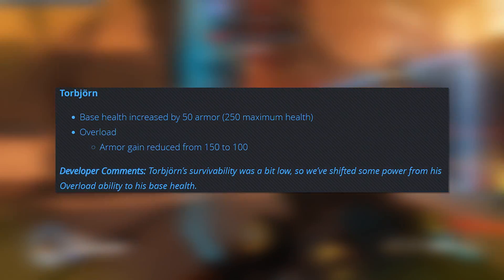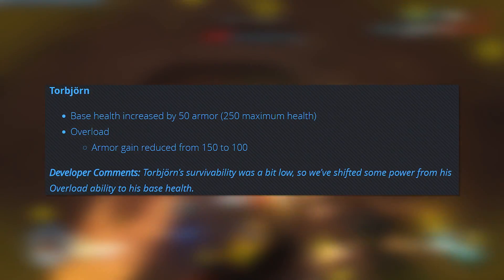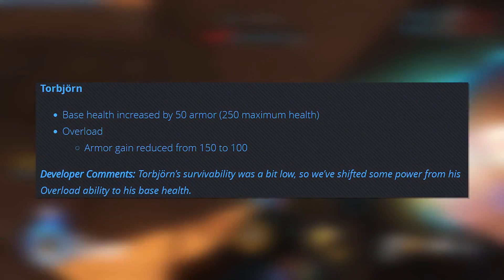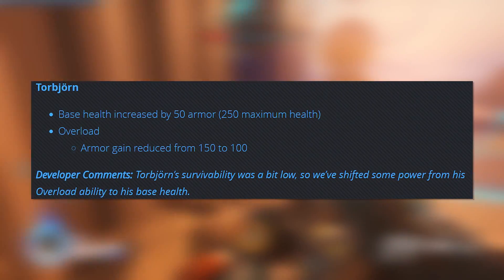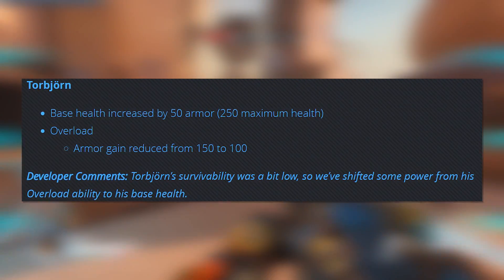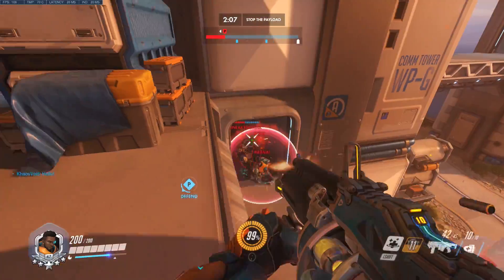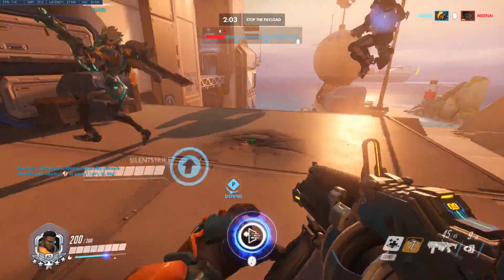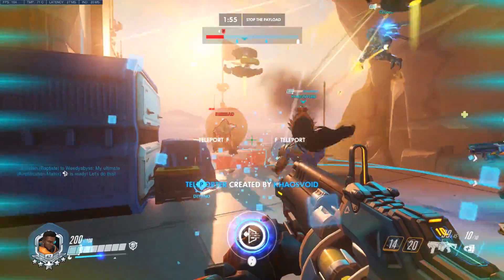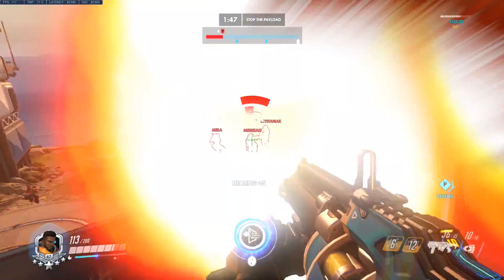Torbjorn — this is another one I'm excited for. Base health increased by 50 armor, so he now has 250 maximum health, with 200 being health and 50 being armor — the exact same as Brigitte. However, to compensate, Overload armor gain reduced from 150 to 100. Basically they just took 50 of the armor he did get during Overload and shifted that to his base health. This was done to give him a bit more sustain overall and survivability, which I think is pretty good for him — even with his rework, he's still really not a super good pick in a lot of situations. I'm always happy to see Torbjorn get a little buff because he's had a tough time ever since launch. Will this make him meta? I doubt it, but at the very least it's going to help him out a little bit.